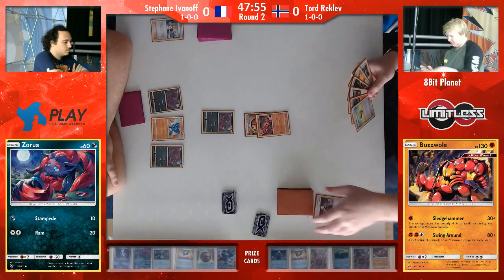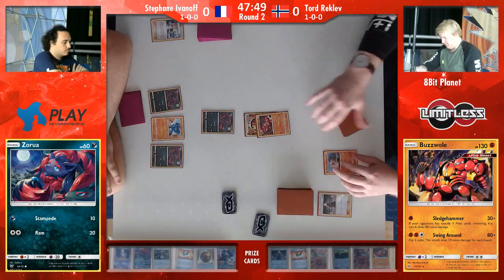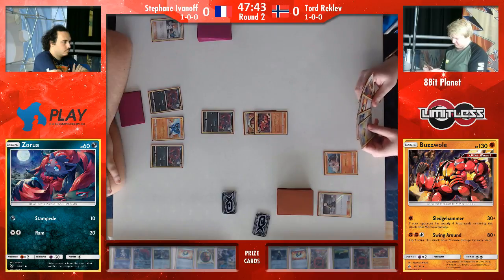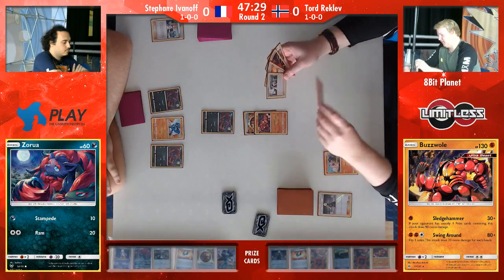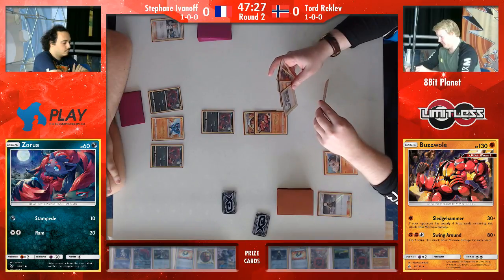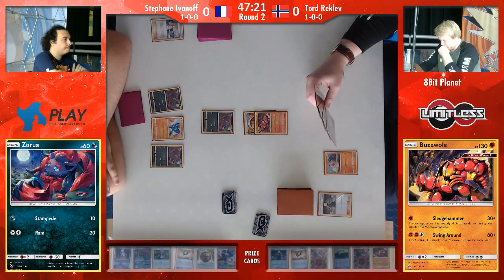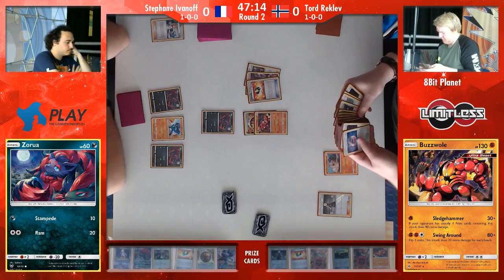I think the really interesting thing is we found that last format, sort of before Forbidden Light, Mew EX really kept Buzzwole in check. Buzzwole players were scared of over-committing because Mew was so easily able to just DCE, use Riot as Beaten and get those knockouts, and so was Mewtwo. But now you have these baby Buzzwoles that only really ever have one energy on them at most. You have a Mew that goes for two prizes, and Knuckle Impact isn't always the most used attack anymore. With Tord only playing one GX, Mew EX and Mewtwo are not as effective.